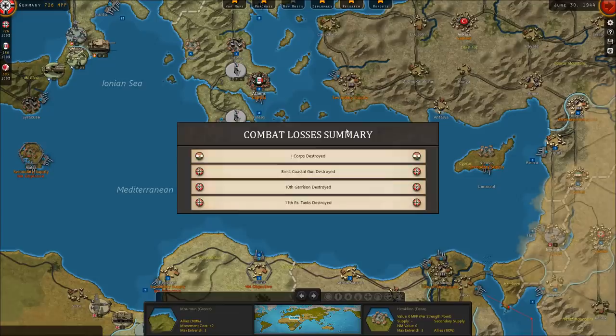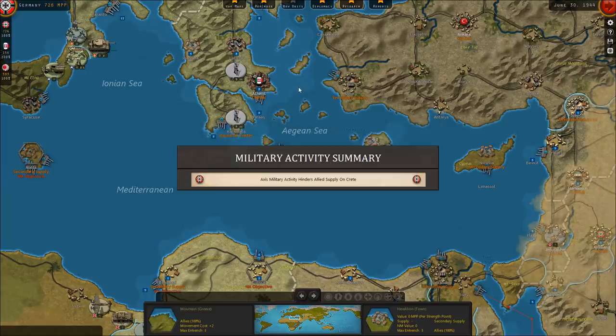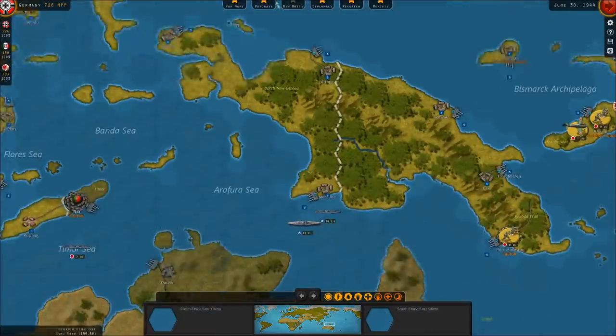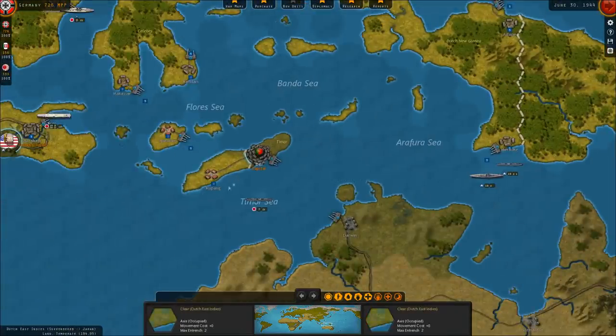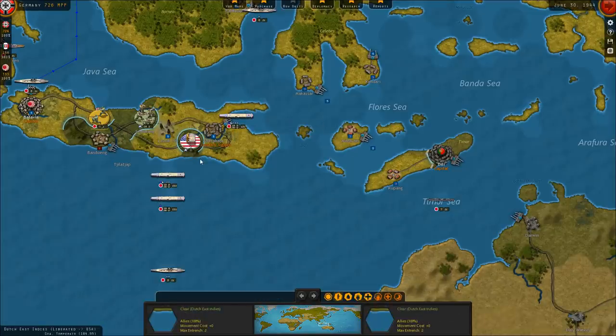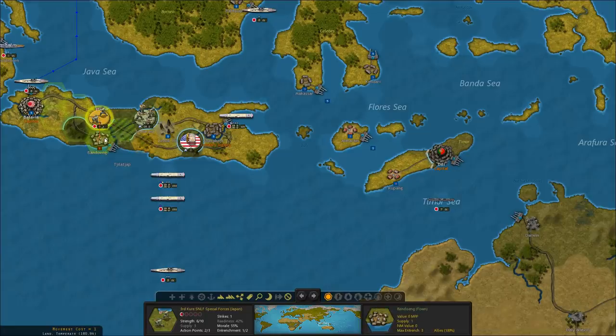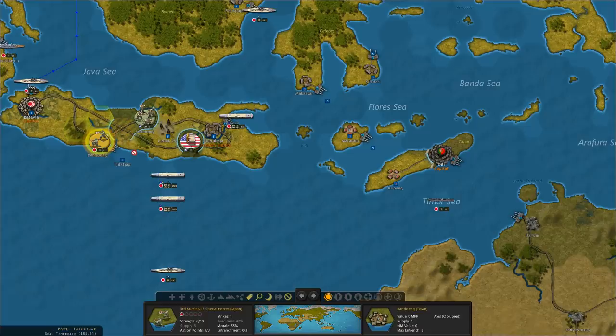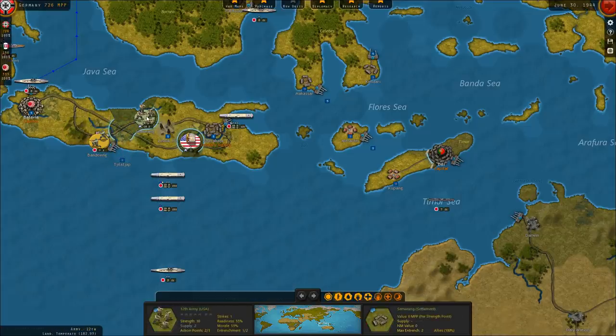We're now calculating supply. We lost a Romanian or Hungarian corps, the Brest coastal gun was destroyed, the 10th garrison was destroyed, and the 11th Panzers were destroyed. American landing troops are detected south of Australia, and we detected a battleship and a destroyer in the Arafura Sea. Interestingly, the American headquarters unit was advancing on Surabaya and got itself cut off. The Marines are going to take Badong, retaking that port and hopefully eliminating the 12th Army as a threat.